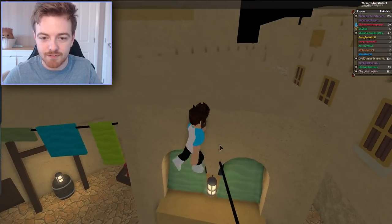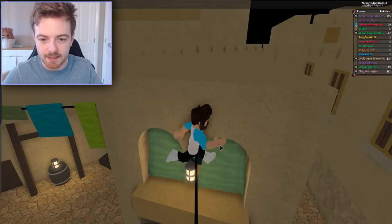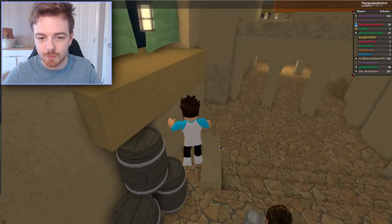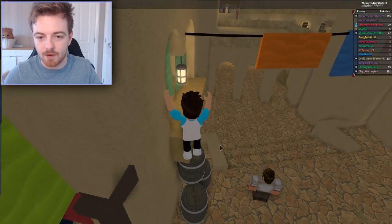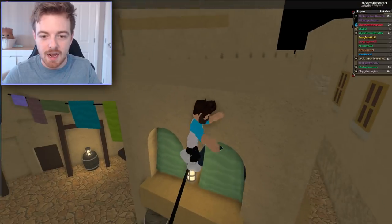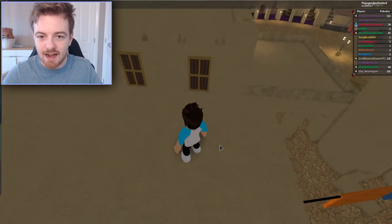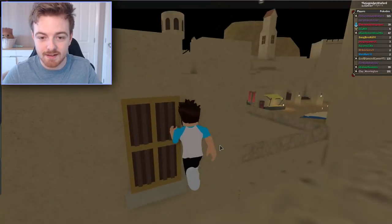This is exactly where I first glitched out of Arabia City here - I actually jumped out of the map right here! I got on top of this and I did some kind of weird glitch where you run left and right on this bit of rope right here, and it would actually jump you up in the sky! I thought that was the bee's knees back in the day!